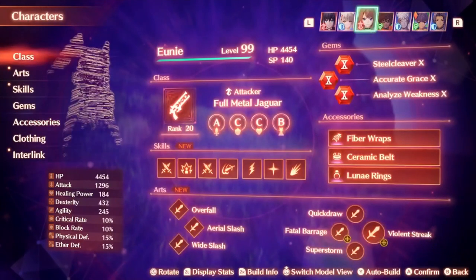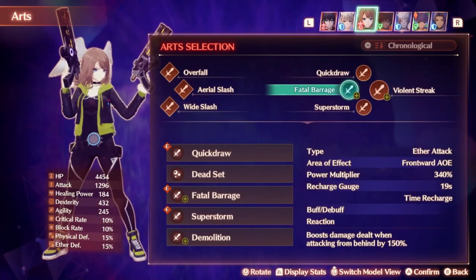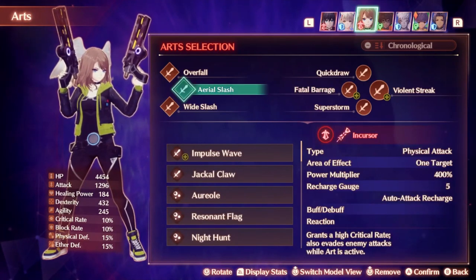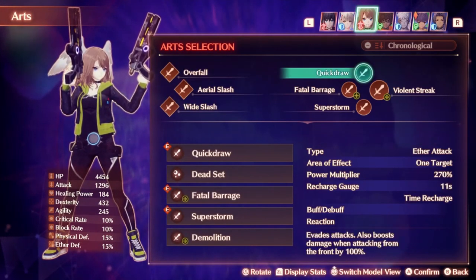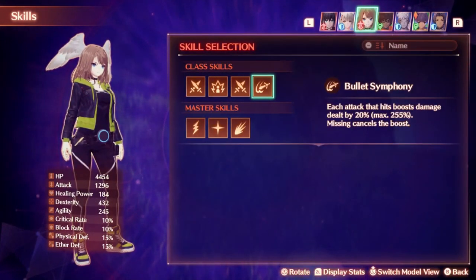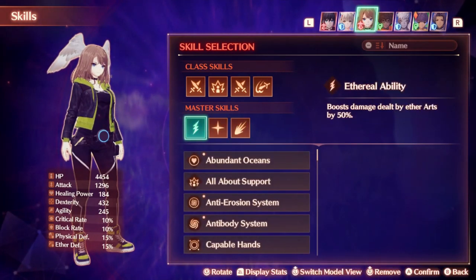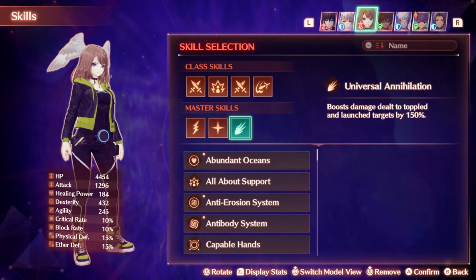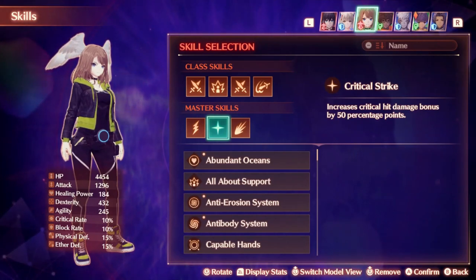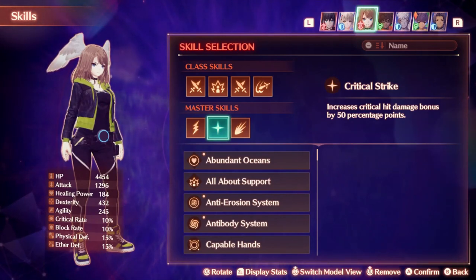Uni is a Full Metal Jaguar, one of the strongest DPS classes, with Fatal Barrage being one of the strongest attacks for chain attacks since it always gets its positional bonus. All of her fusion arts have the ability to evade enemy attacks, allowing great control over survivability. One of the main draws of FMJ is the 255% damage boost if you don't miss attacks, and you cannot miss at all in chain attacks. Master skills boost damage from Aether Arts by 50%, Universal Annihilation for more damage to launched enemies, and a critical hit bonus.